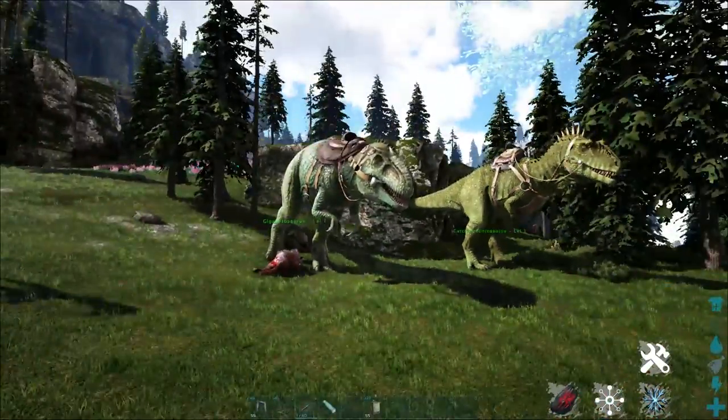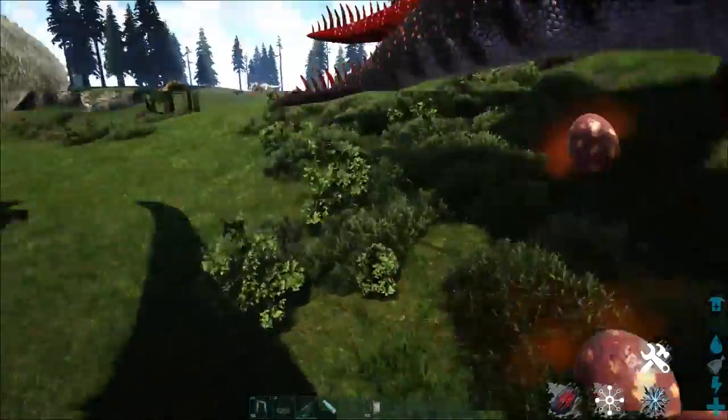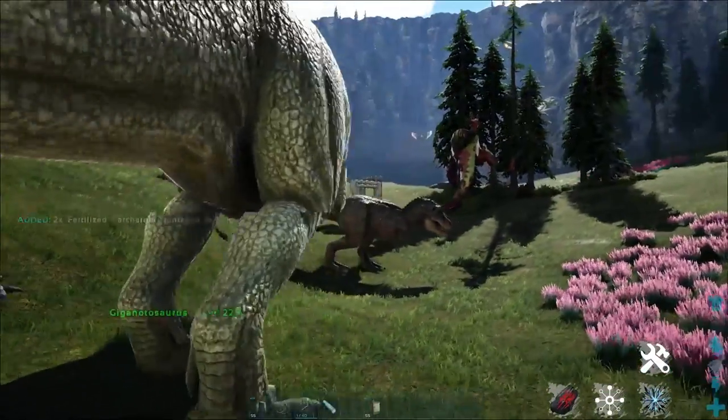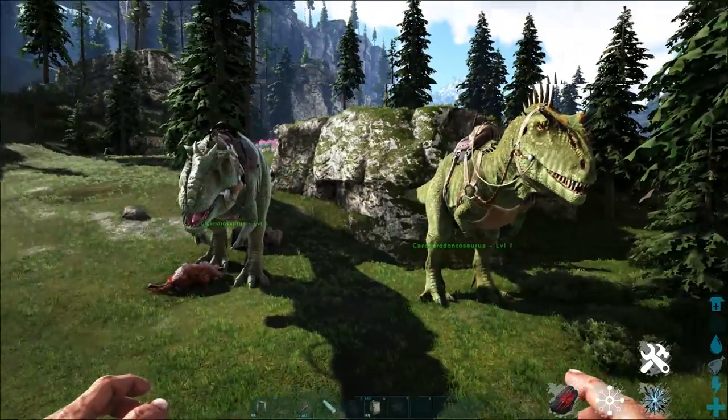I've got a bunch of Gigas spawned in, and a bunch of Karchas spawned in just to compare them and see how they stack up against each other. I've also just finished breeding some Karchas to see how they stack up against the breeding of the Gigas. Now let's get into it.